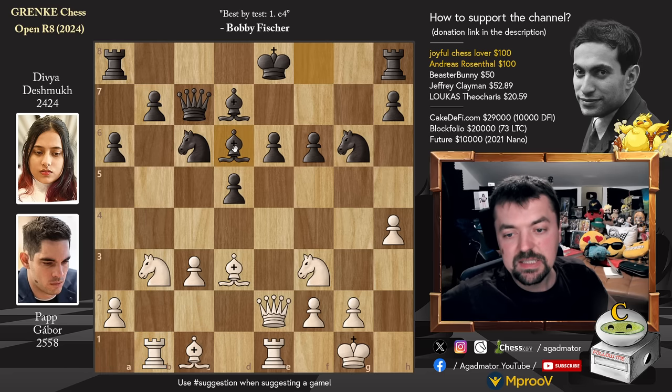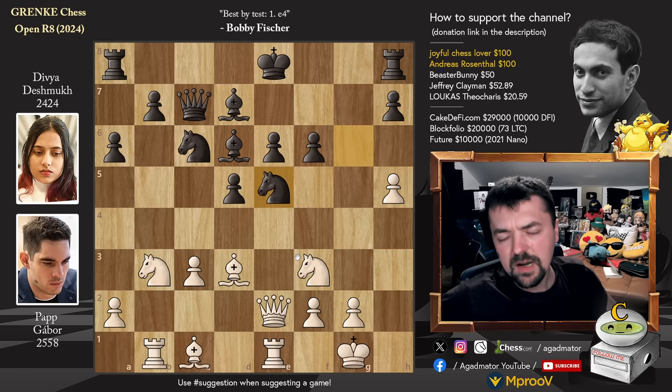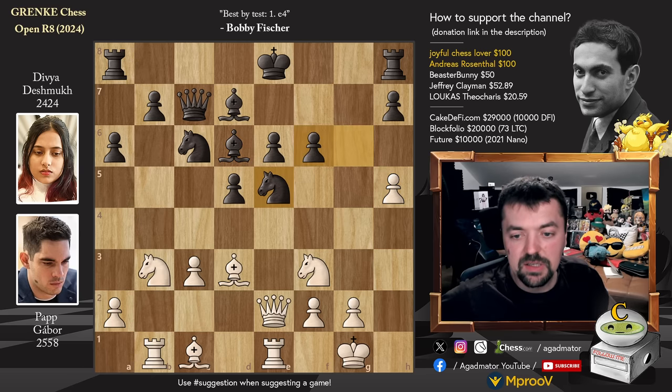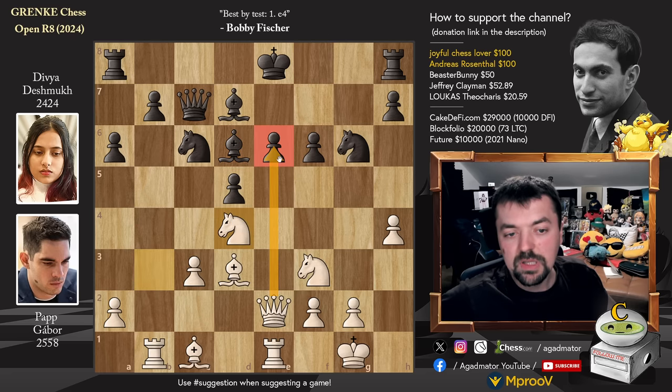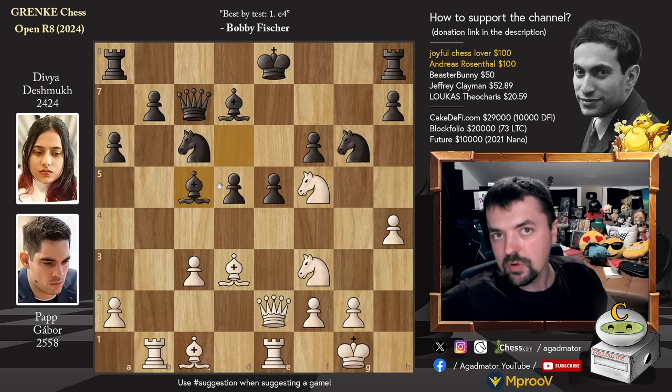Bishop to D6, and now Knight B to D4. H5 now is met with Knight to E5 and Black is just having an amazing time here. So instead, Knight to D4, putting pressure on that E6 pawn with the Queen and with the Knight. And now Pawn to E5. We have Knight to F5.